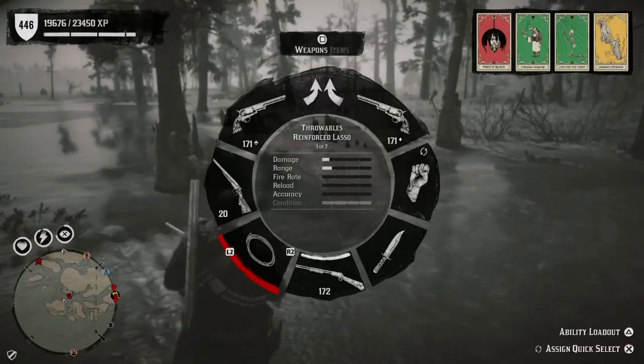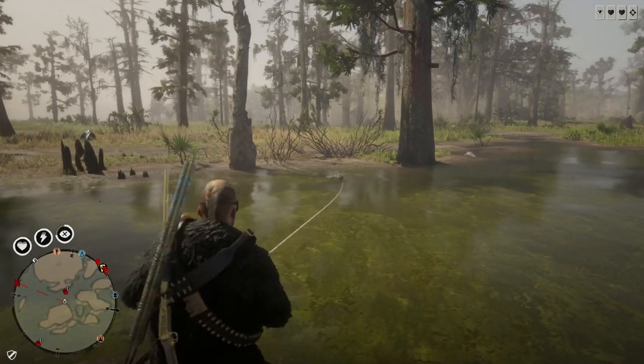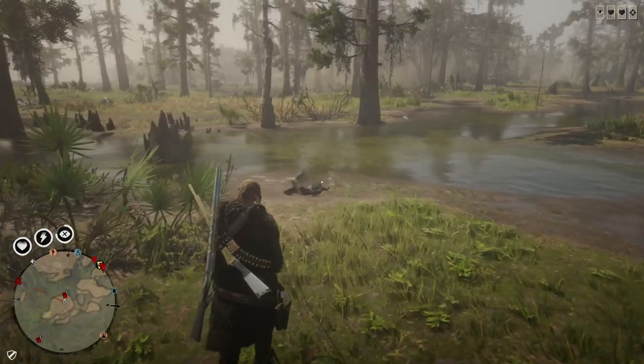Tip number 2: If you sedate an animal and somehow it falls into the water, simply use your lasso and drag them to shore. It works even on smaller animals like the turtles. It won't work on the water snake, sadly.